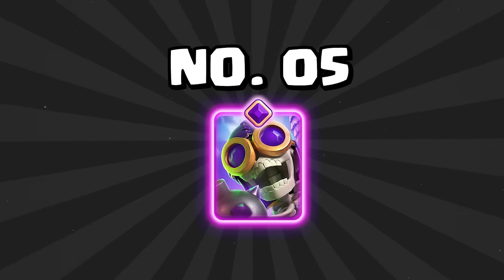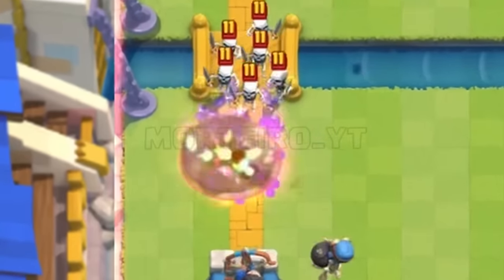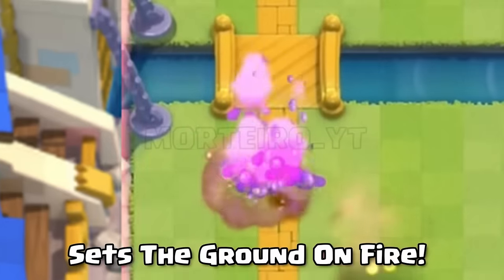At number 5 is the Evolved Bomber. It's nowhere near as broken after its nerf, but it's still one of the most broken cards in the game — it is so freaking good. At number 4 is the Evolved Zap. We're recording this on the day the Evolved Zap was released, so it's not really in the meta yet and I don't know 100% how it's going to end up, but I still think it's going to be insanely broken. The Evolved Zap looks like it can stop just about every single card in the game — it looks insanely broken.